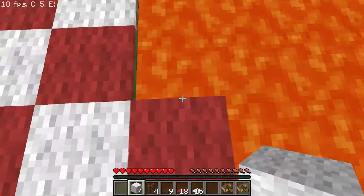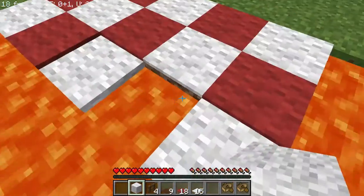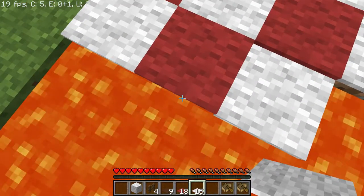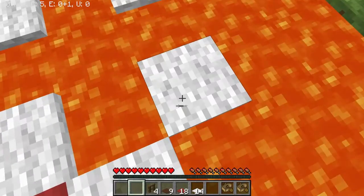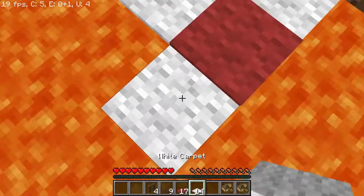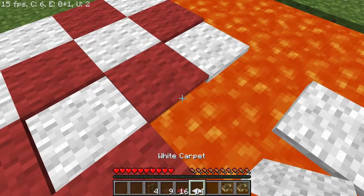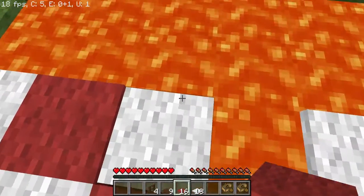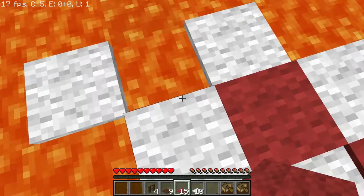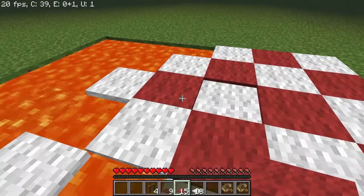You'll need to put a wool here, a wool here, and a wool here. Then continue the checkered pattern. Don't put white carpet on the wools because we're going to be putting the fence on those. Then just finish up this checkered pattern. Don't make mistakes, otherwise it'll get ruined. I'll see you when I'm done.